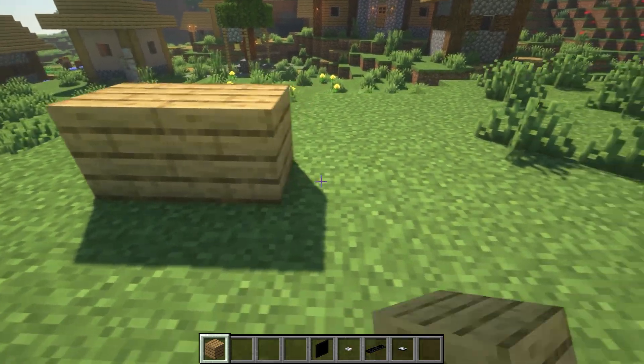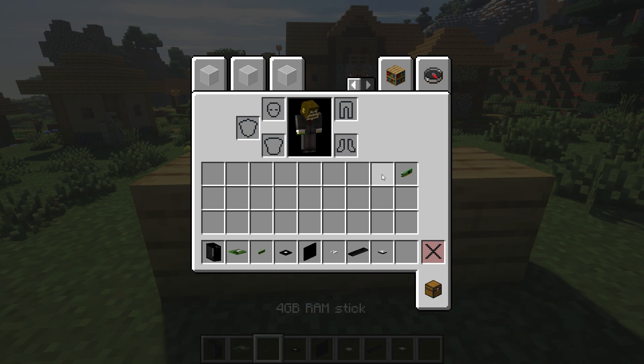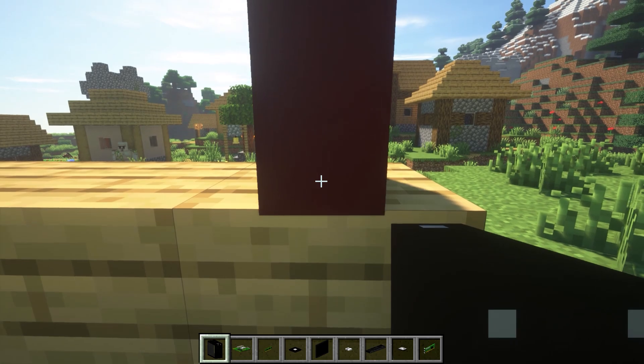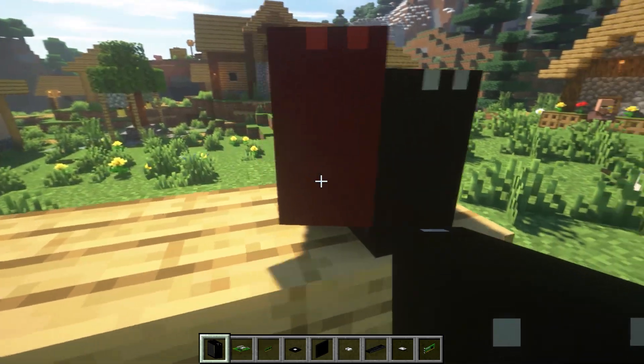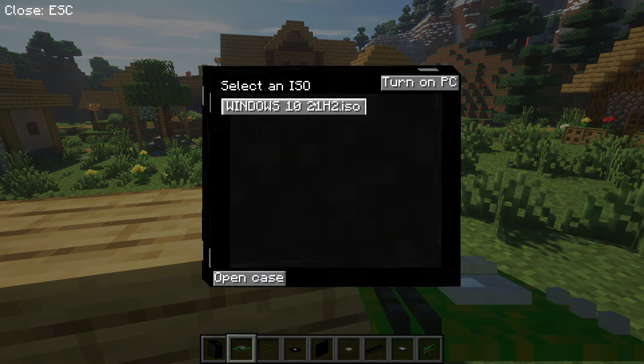Then you need a place to put the computer — anywhere indoors or even outdoors, because only you can move the computer. This way you can create a dream workspace right in Minecraft. Next is adding components to the computer. However, to be able to install Windows, you need its ISO.